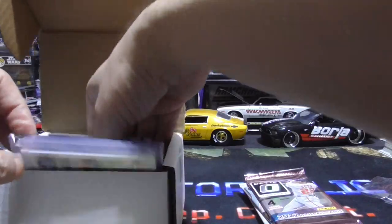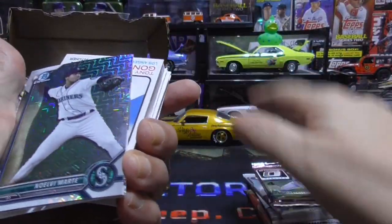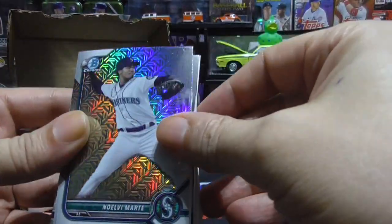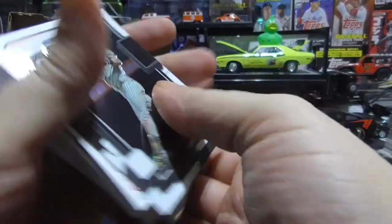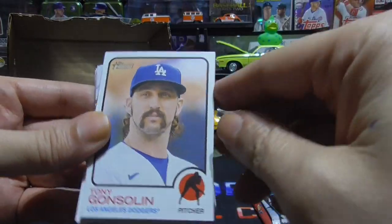What else do we have in here? Before I open the packs, we'll go through some of these cards real quick. I'm going to go through them quick because there are a lot. Cabrian Hayes, nice. Nice Tatis. Lots of players — IPC, so I'm very happy.